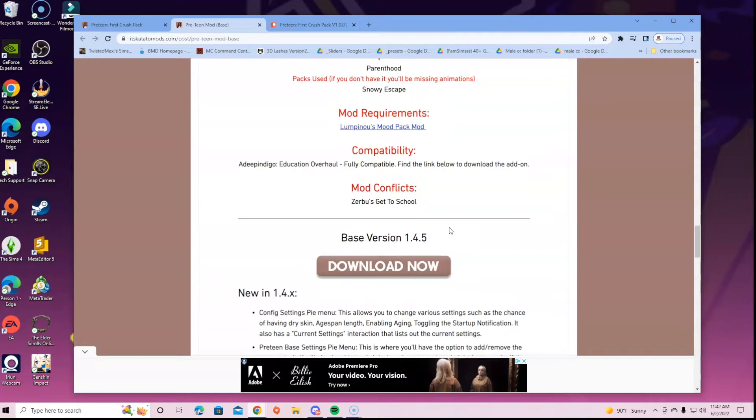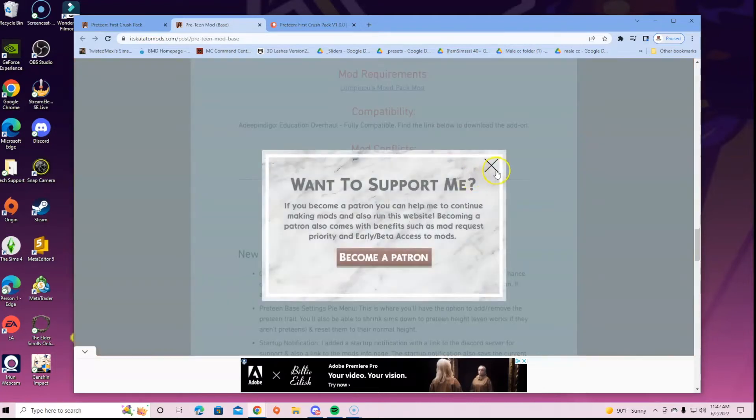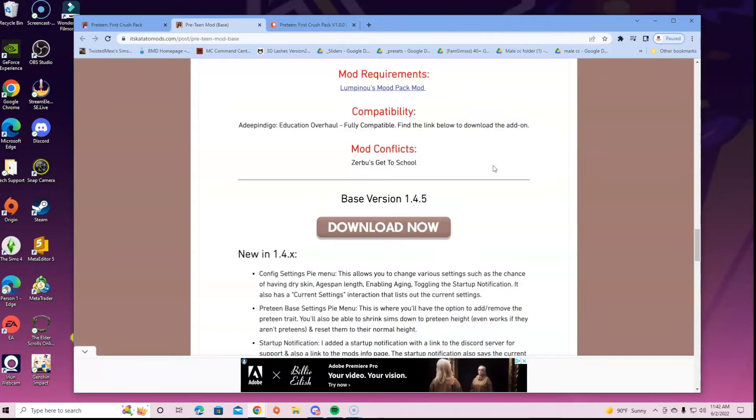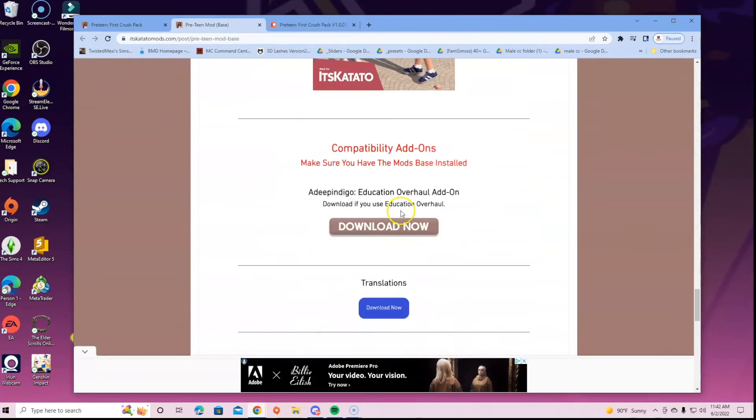It says compatibility is Education Overhaul fully compatible, fine, mod conflicts: Get to School. Then there's a pop-up that says 'Want to support me? If you become a Patreon you can help me continue making mods and run this website.' Patreon also comes with benefits such as mod requests, priority, and early beta access to mods. If you guys want to support her, feel free to do that.